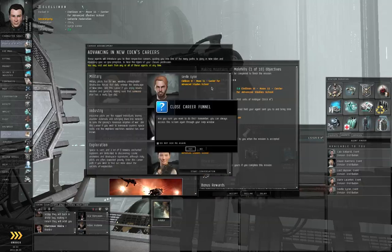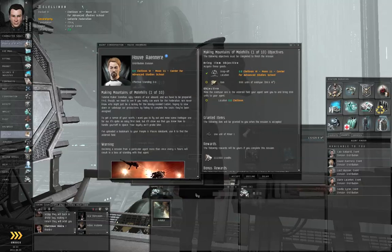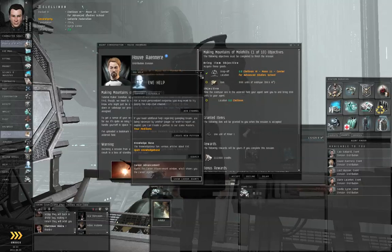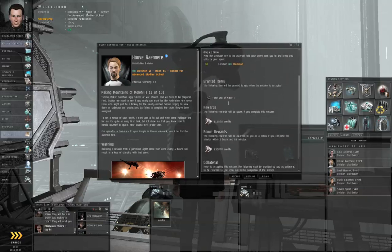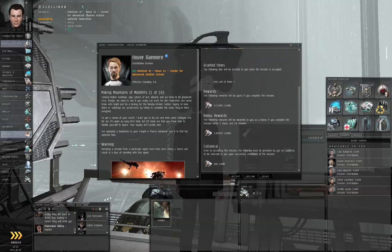Let's close the two windows in the background. What Houvrener wants us to do is go to a location, mine some Veldspar, and bring it back to him. He will provide us a mining module to do that with, and also reward us with 111,000 credits. If we get this done within three hours, he'll also give us another 130,000 credits. There's also a collateral of one credit to be paid, which will be paid back if we succeed. So let's click Accept.